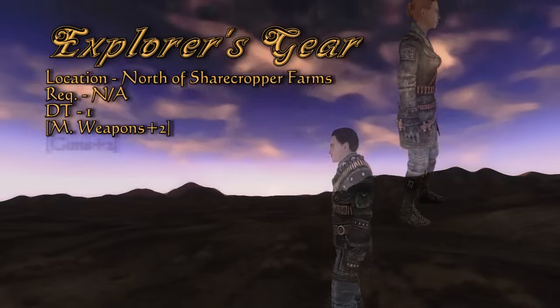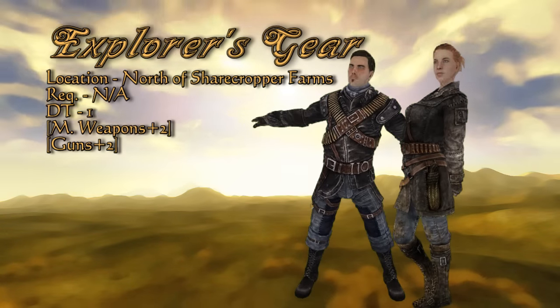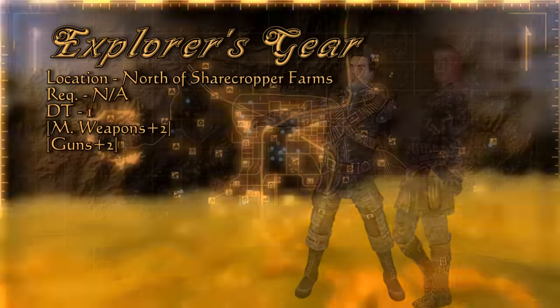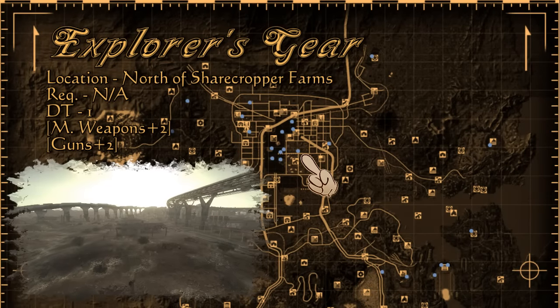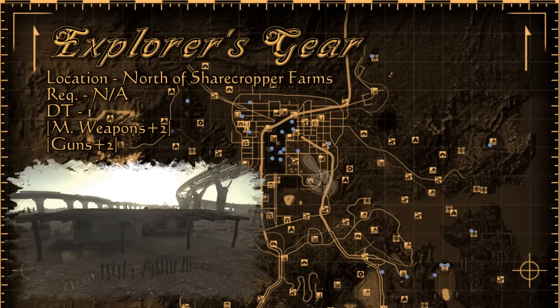Mercenary types will remember this gear, but this time it's one of a kind. The Explorer's gear gives a melee weapons and guns bonus of two. This is equipped to Orion Moreno, one of the Remnants, and his house is just north of Sharecropper Farms. Try being sneaky because he doesn't like visitors.